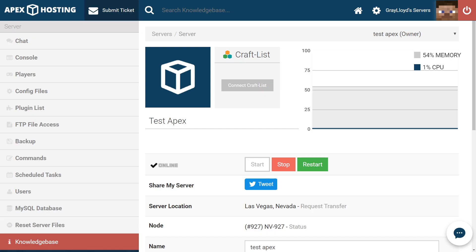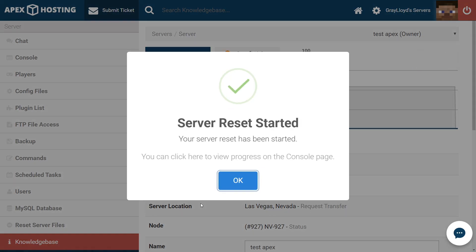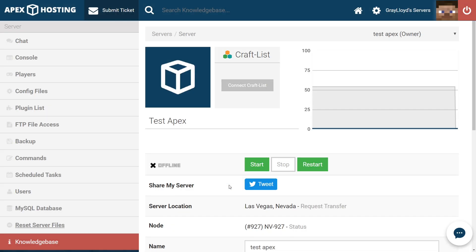Go ahead and head to the main Multicraft panel page, and from here go ahead and stop your server, as you should always stop your server before changing any server files. When switching to BungeeCord, it's best to reset all of your server files to make sure that you get a fresh install. You can reset your server files by clicking Reset Server Files on the left side of the page. Go ahead and click that, then type in Reset and then Reset the Server. This is going to delete every file from your server — it cannot be undone, so proceed with caution. Go ahead and click OK.